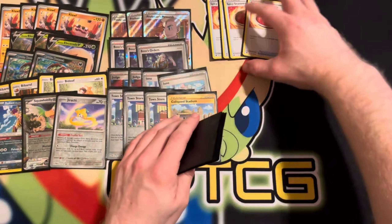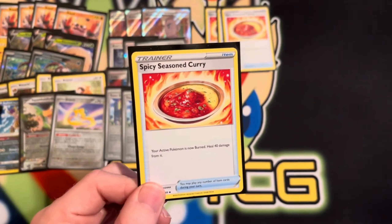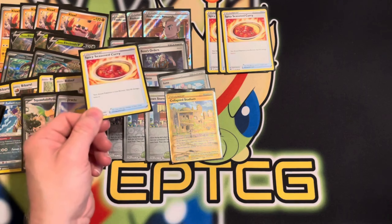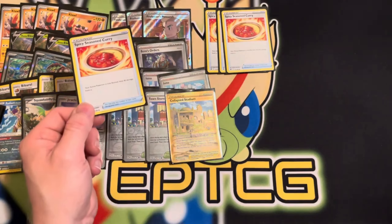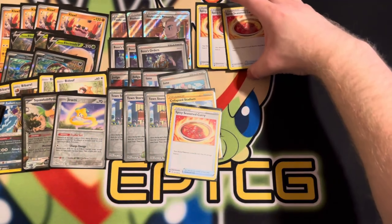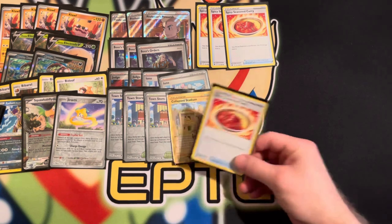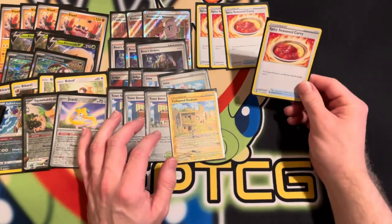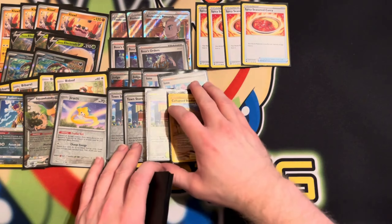We've got four Spicy Season Curry. What this card does is it burns your active Pokémon and then you heal 40 damage from it. You're mostly going to use this on Electrode, but with Town Store you can grab it and Spicy Season Curry onto Klawf as well. One downside is if the Pokémon survives the turn and you flip heads to remove burn on Electrode, that lowers your damage output a little bit. I ran into that this weekend — I had to burn another Spicy Season Curry to get extra damage output. Four copies is a very key part of this deck, helping Electrode hit a consistent 200 every time.